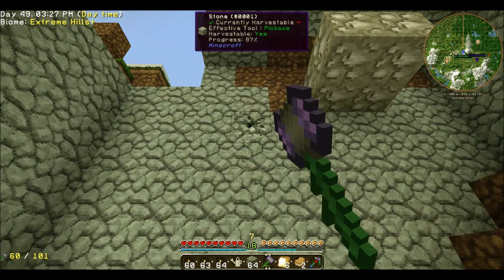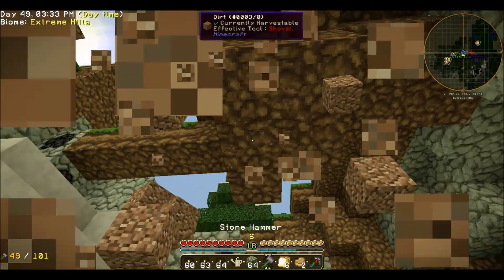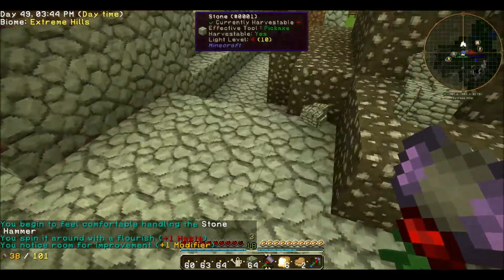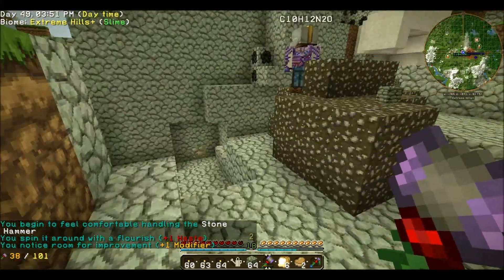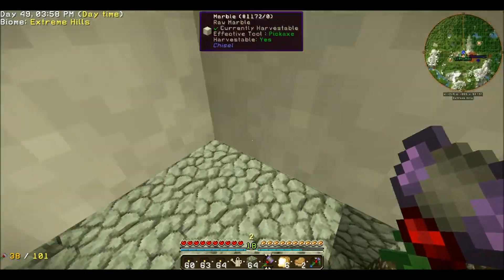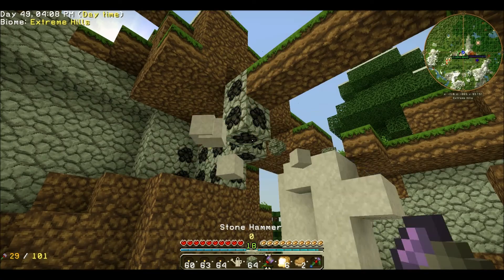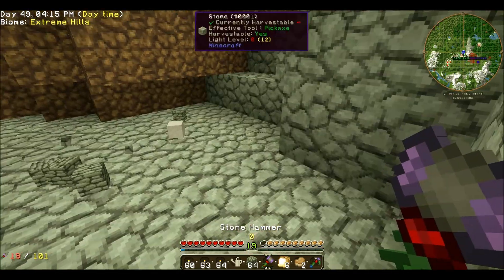It didn't work out as well as I'd hoped it would. Oh, I have a hammer too, I forgot about that. Yep, I need to level it up. So in between episodes, I did figure out what was going on with the Magma Crucible. Basically, it just needed to build up a little more power. It is currently, although very slowly, producing lava for us. Yay, lava. Vein mining with the hammer is awesome. It is immensely satisfying.